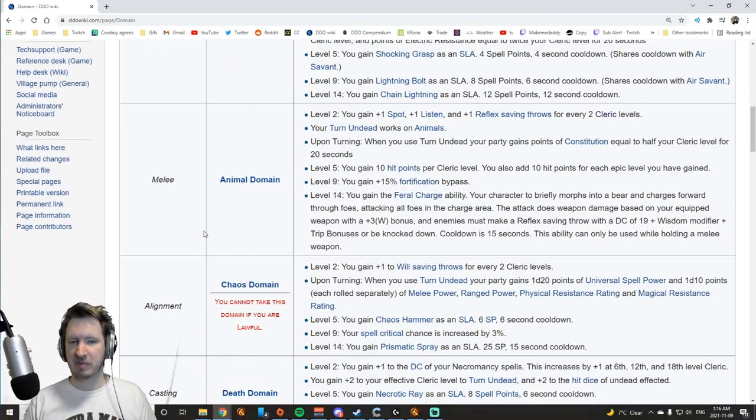Animal Domain is extremely powerful because it allows you to turn animals, making them instantly killed or run away in fear. When you turn undead, people gain constitution — that's okay. But the big hitter is at Cleric level 5: you gain 10 hit points per level and 10 hit points for each epic level gained. A pure cleric gets 300 health at level 30. Even if you only take 5 levels of cleric, you get 50 hit points plus 10 per epic level, so 150 health for only 5 levels of cleric — making it very good. Finally, the Feral Charge ability is mostly just an escape or knockdown, useful if you're playing a melee cleric with trip bonuses.